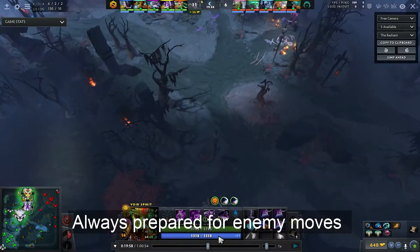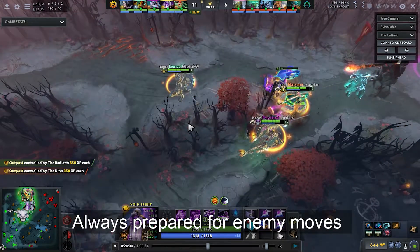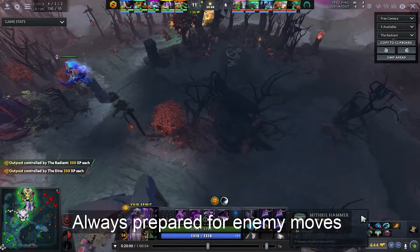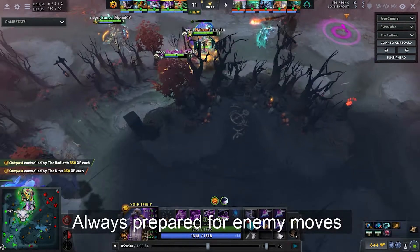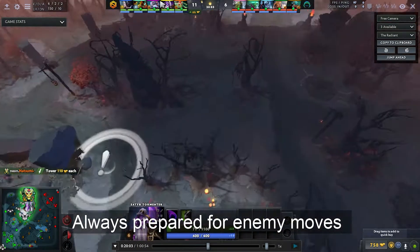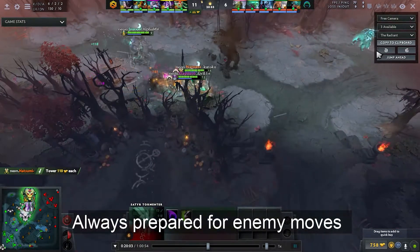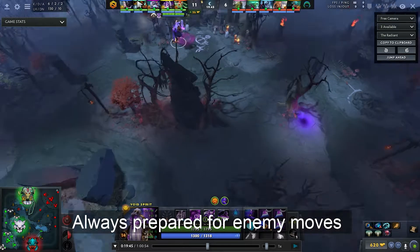Even though they didn't have all heroes at the start of the fight, they simply outplayed the enemy by slowly walking into the Eul's area. Even when Medusa got Cycloned, they had the solution — Manta, Stone Gaze, and Elder Titan's stun and ultimate were there to make sure the enemy couldn't get closer to Medusa at all.